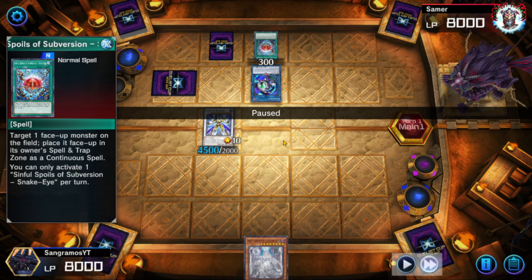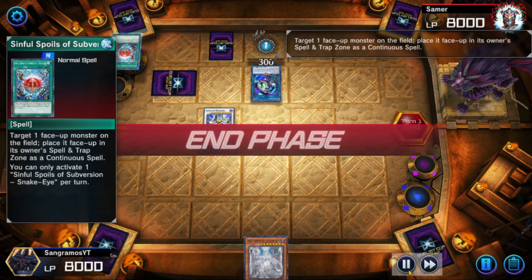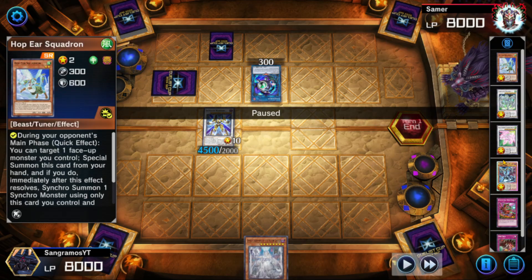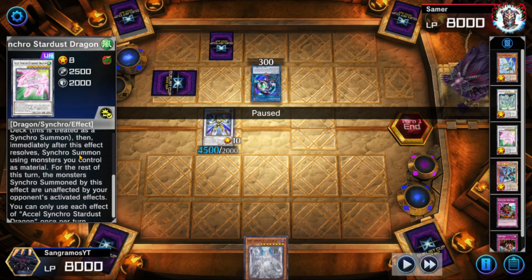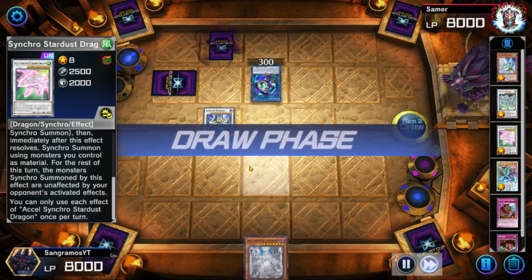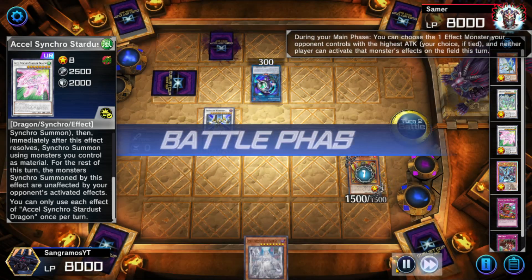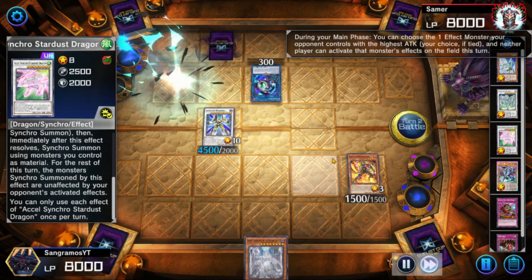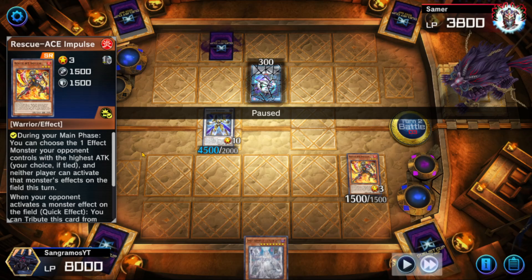I purposely didn't pick the level ones because I figured they'd chain Kariba to it — they did anyway. My opponent set Sinful Spoils earlier this turn and they're a moron as you're about to see. Game bug? XL Synchro Stardust Dragon makes it a towers for that turn only — unaffected by activated effects — so I'm not affected now. I top deck Rescue Ace Impulse, which I'll explain later.